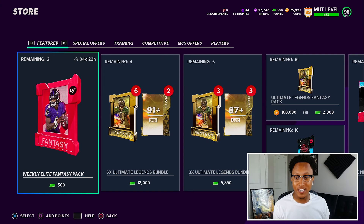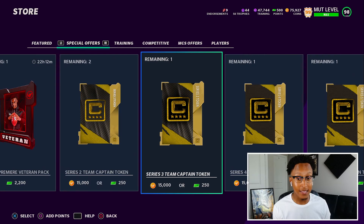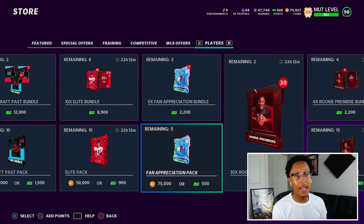We're gonna take advantage of that right now. Scrolling through the store, there's not really much I can do with 500 points — I can get my weekly elite fantasy pack, a gridiron pack which are usually trash. EA, thank you so much. A starter pack — yeah, this is great. Basically gave me one free fan appreciation pack.